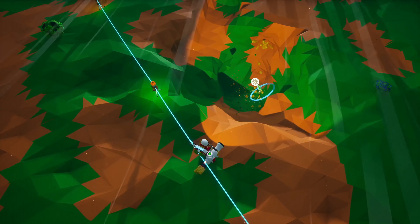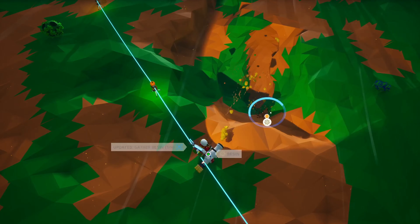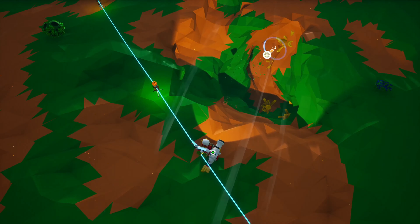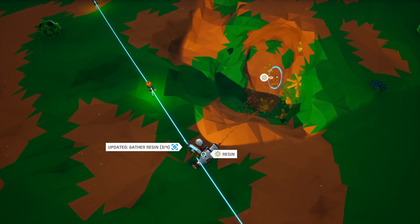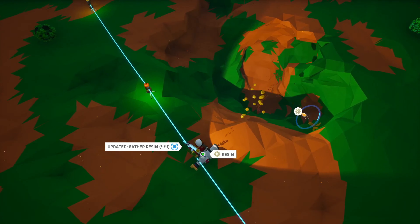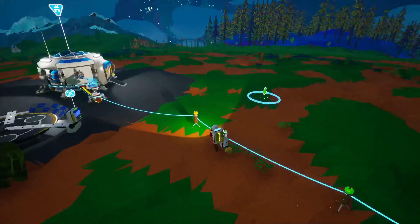There are other planets. Compound, graphite, and organic I think are all found on every single planet, so you can't actually get stuck anywhere - you are always able to get home. We've got our four resin, let's go find some compound.